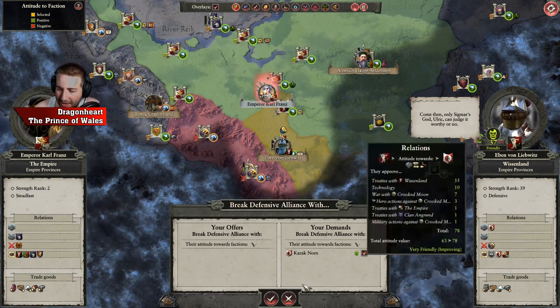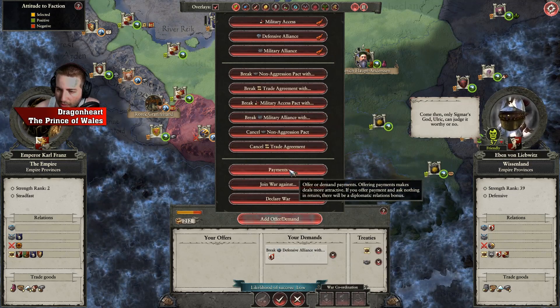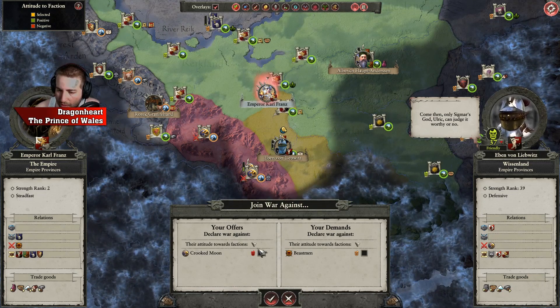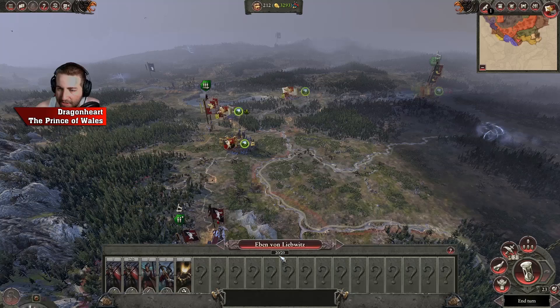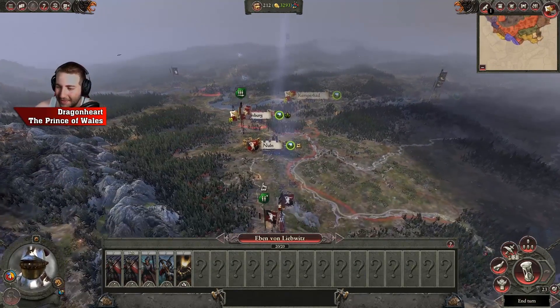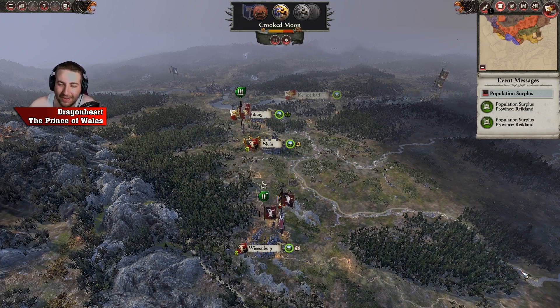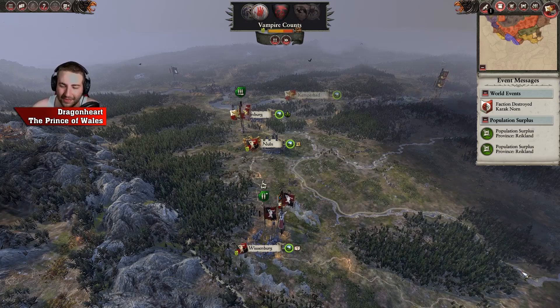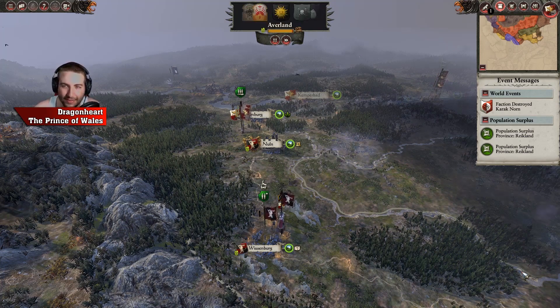Break your defensive alliance with Karak Norn — I'm willing to join your war against Crooked Moon. Disagree with that. It was a pointless offer wasn't it, they might not join anyway. But I'll get my allies to join from up here, make use of them. Middleland — the faction I didn't intend to be allies with — might actually come into play here. I'll give them a war target to go and attack Wissenberg or something, just get their armies killed basically.